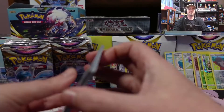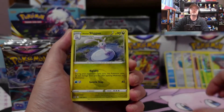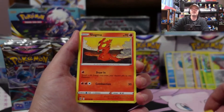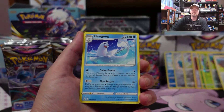Might wind up cutting this into two videos, I'm not sure. Here we go — Lightning Energy, Slugma, Electrike, Rillaboom, Goomy, Mawile, Slugma, Clefairy, Roselia, another reverse Squawkabilly, and a Dewgong.